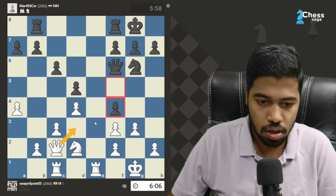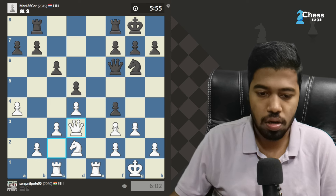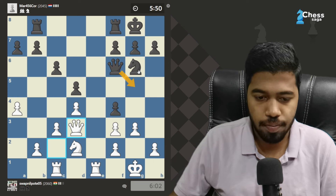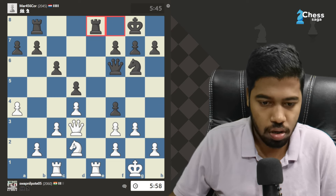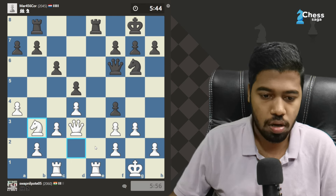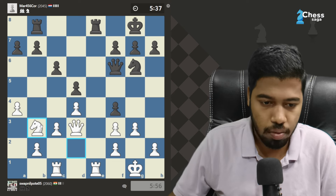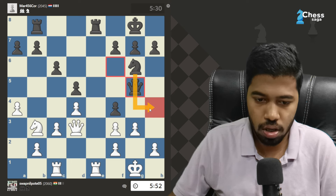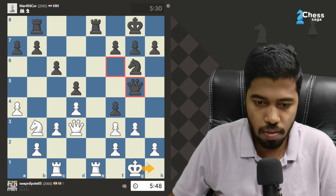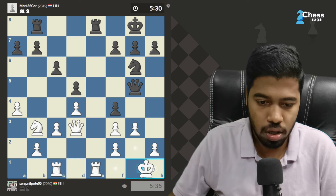Maybe my queen is better placed here, so let's do it. If you place this, then he's kind of threatening it. Now I'm going for this plan. He can stop, okay — see, he's now threatening this. I see it. Can I go here now? Big question, without any threat. H5, then h4, and then I have this but then he has this. But it looks good because I feel this is the way.